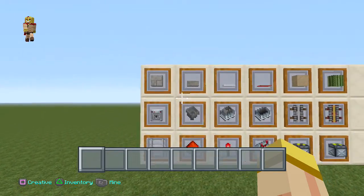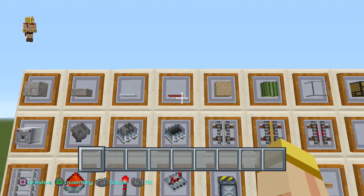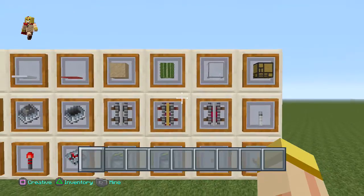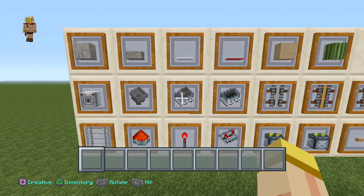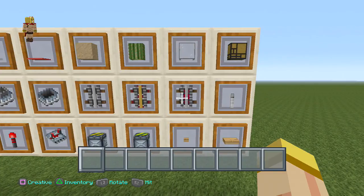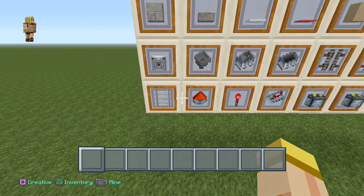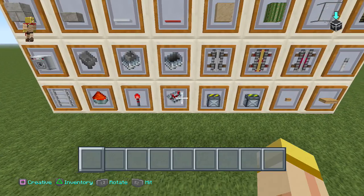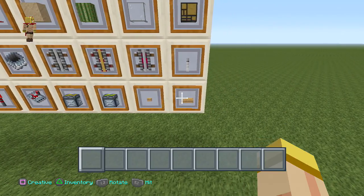Here are the basic materials: a block of your choice, a half slab, snow carpet, sand, cactus, glass, redstone lamp, one dispenser, a few hoppers, hopper mine carts, mine cart rails, power rails, rail detectors, a lever — a few of those — some ladders, redstone dust, redstone torch, repeater, piston, sticky piston, a button, and a pressure plate.